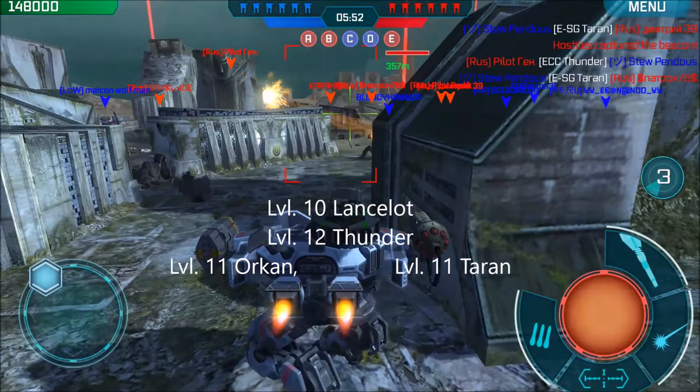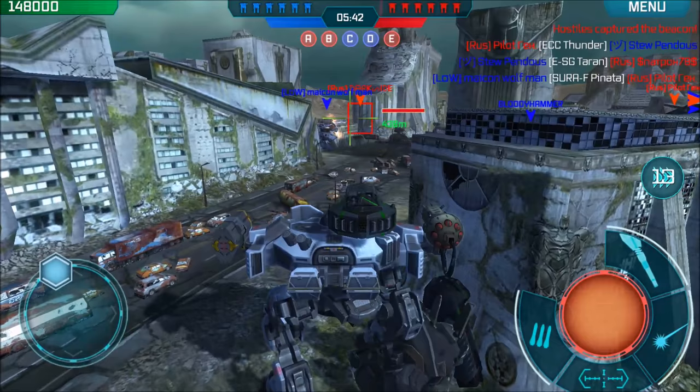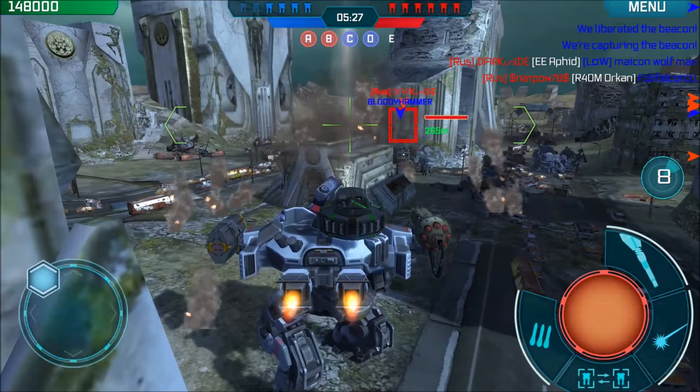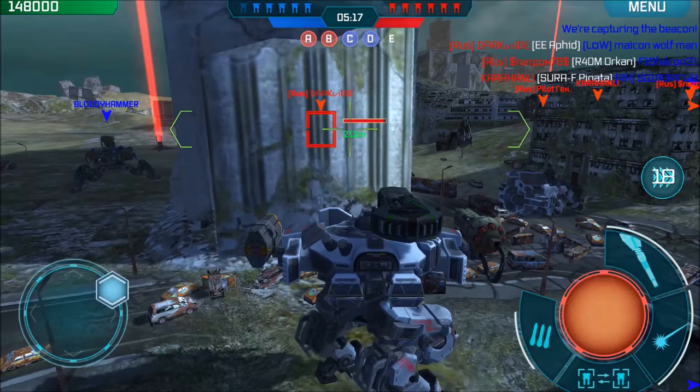That was a pretty good run. Looks like we're playing against a clan — I think all but one of these guys are clan members and we're just a bunch of randoms. We're doing pretty well. They're really killing us on that center beacon, we can't hold that to save our lives, which is a problem. Oh wait, we had four bots but two more guys just dropped in. We lost one though.